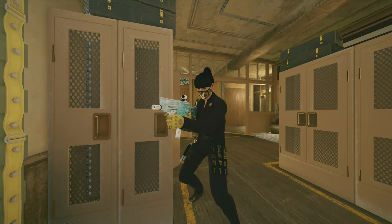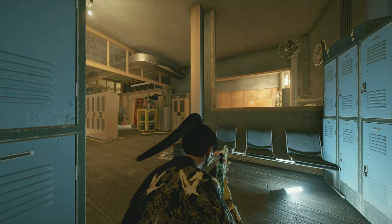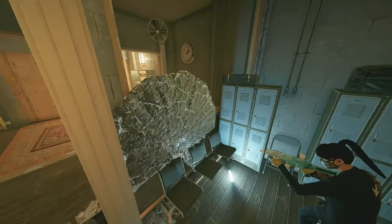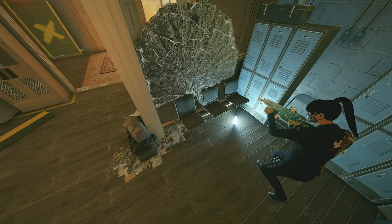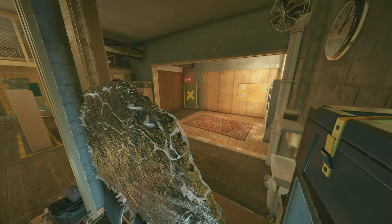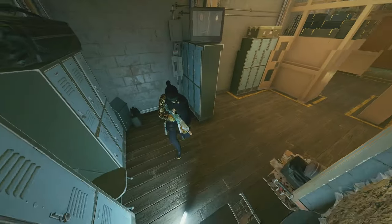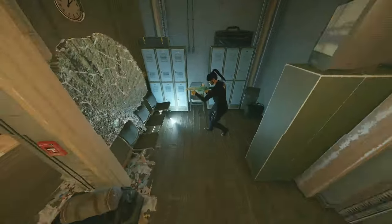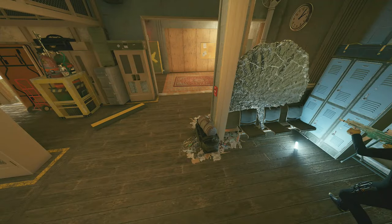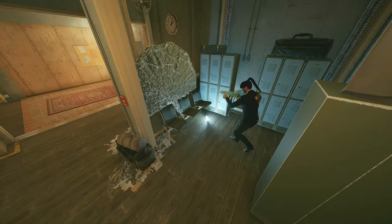Our fourth operator we're going to need here is Azami. Azami is going to be the one holding down this back part of the objective, so she can manipulate the objective however she sees fit. I like to definitely have a Kiba barrier right here on top of these little seats. It gives me a nice little pixel peek to see the door over here and also the breach, but it also gives you a really nice barricade of cover so you can comfortably hold down back here. You don't want to get too glued down to back here though, because they can grenade you from underneath or even from just outside. So make sure you're not just holding down here exclusively.